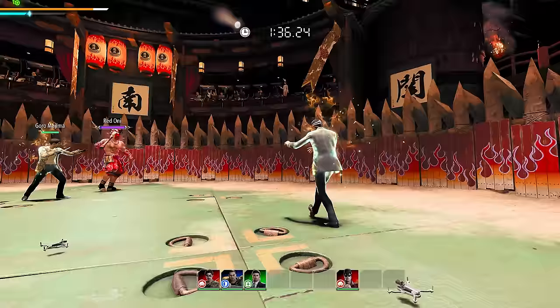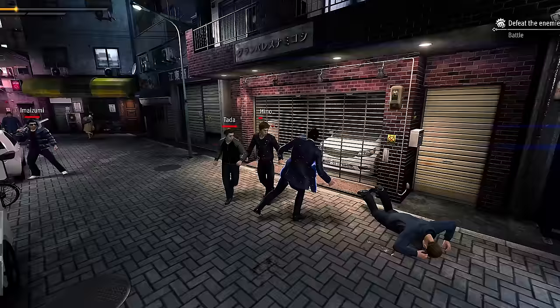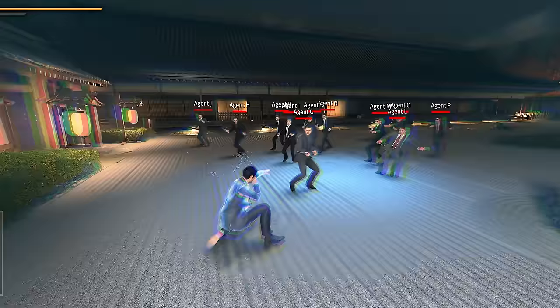The next gadget is activated by doing a charged light attack — rather than a big strong attack like in Kiwami 2, you just chuck a grenade at people. Holding down heavy attack summons a bunch of drones to attack enemies with. And holding down grab shoots out a massive Spider-Man web that binds any enemies it hits.